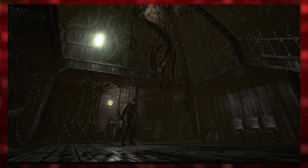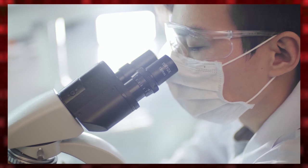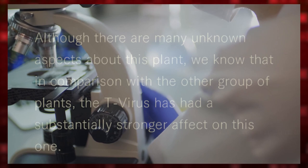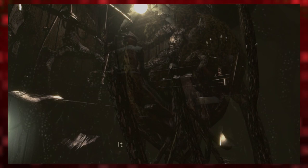The story of Plant 42 begins with a researcher at the Spencer Estate named Henry Sarton. Sarton was one of the many researchers working at the Arklay Mountains with the newly created T-Virus, and had been using this new strain on some of the local plant life around the facility to see how it reacted. Most of the plants were a bit underwhelming — that is, until Sarton injected the virus into an unknown plant at point 42 of the Spencer Estate's dormitory. This plant reacted vastly differently than the others.